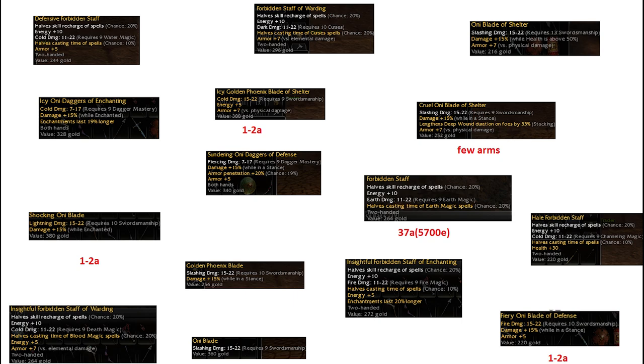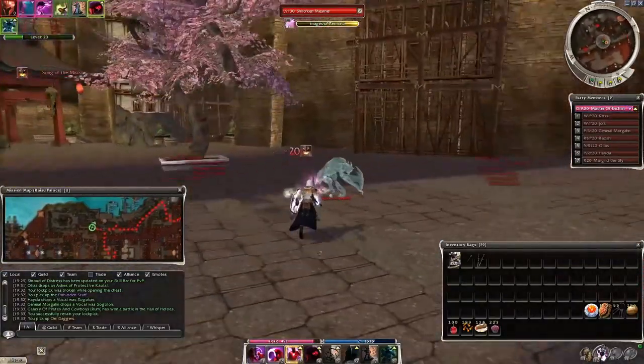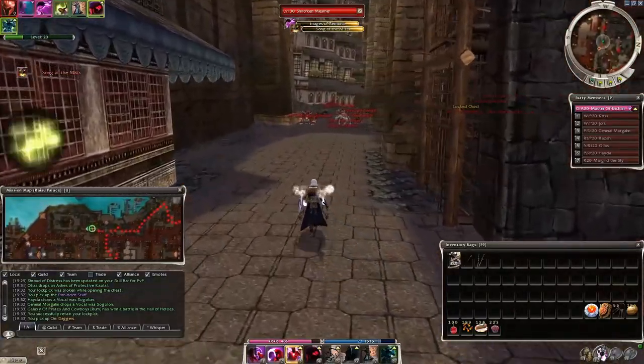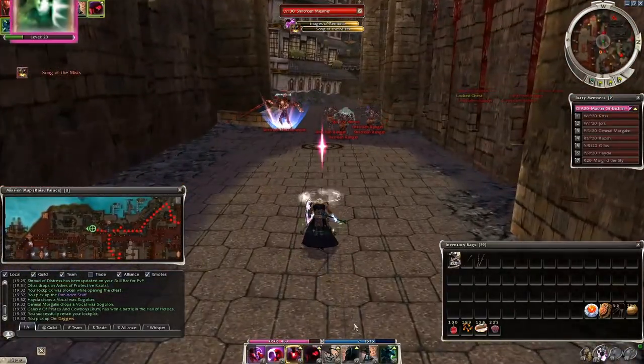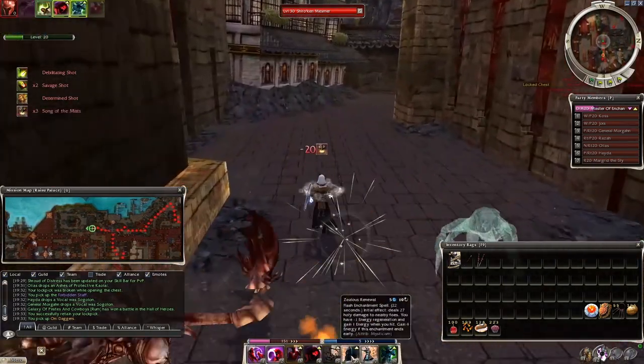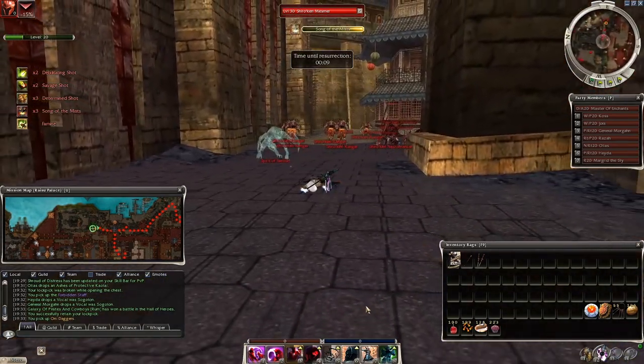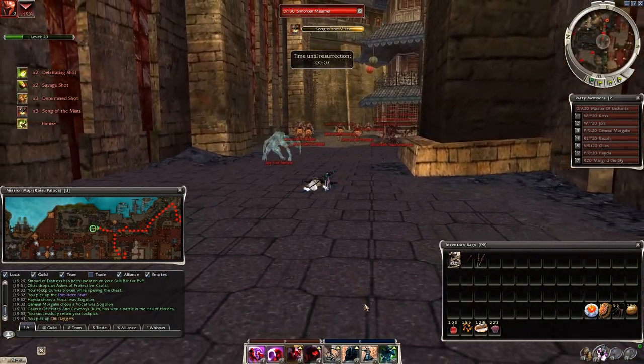And this was the good news. Now the bad news: the area is full of high level shirokan, and especially the elementalists, but most of the mesmers, necros and rangers are a pain. Spell prevention is highly recommended, as well as some sort of blocking skill, because the rangers have debilitating shot - minus 13 energy each time a ranger hits you with this attack.